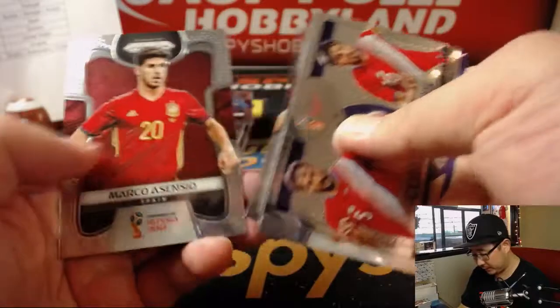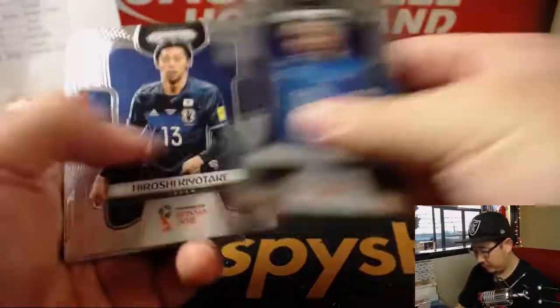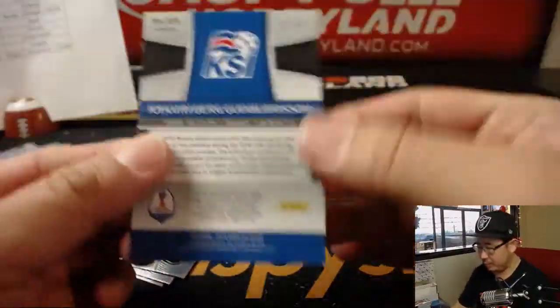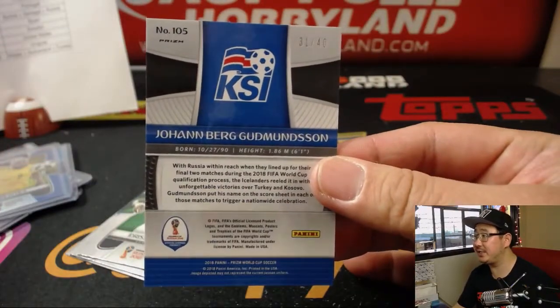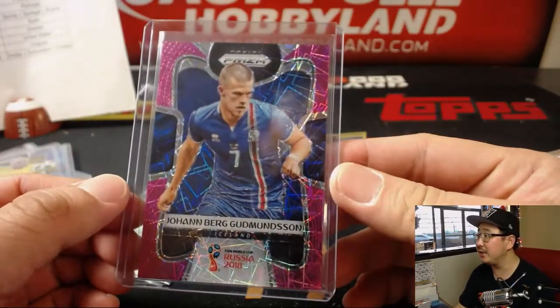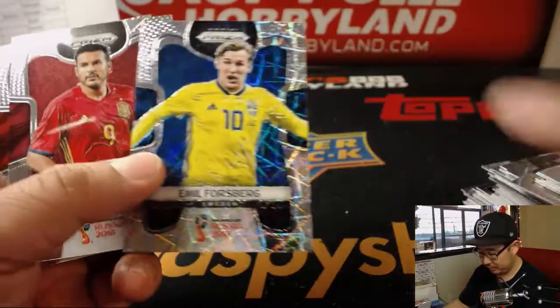What group is Austria in? France, Austria, Peru, Denmark — that should be a good group. 004 out of 125 — Anibal Godoy for Panama. Joel Campbell for Costa Rica. Dani Alves — 133 out of 199 for Brazil — goes to Matt Garza. Alexander Lacazette — France has a pretty complete team, they're favorites to win the World Cup. 31 out of 40 for Iceland — Johan Berg-Gudmanson — goes to Ryan Redmond. Iceland could surprise too — they're in Group D with Argentina, Croatia, and Nigeria. They had a good showing in the 2016 Euros, which is basically the World Cup just for Europe.